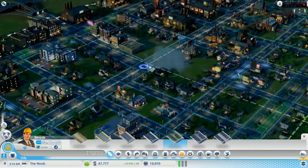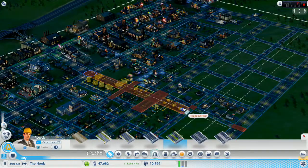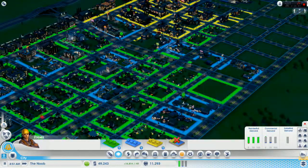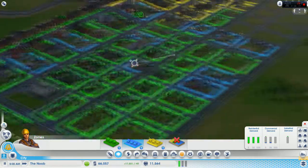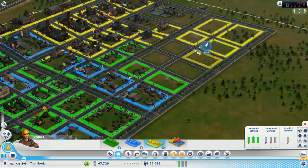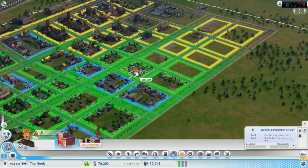You'll notice this is one of the teardowns we have to do just because of how I built the city initially. The fire department was in the wrong spot so we had to tear down some roads we had just built to make everything flow easy. We really want to have that center avenue there just to help ease with the traffic, and eventually we'll probably create a couple more avenues as well.